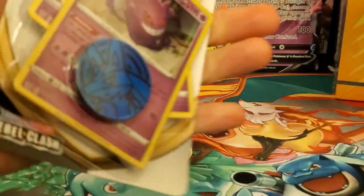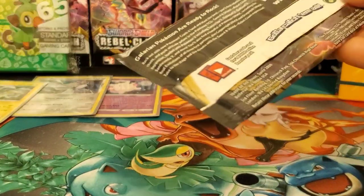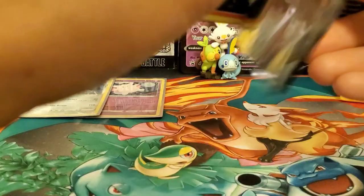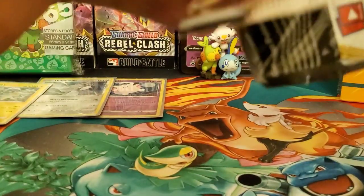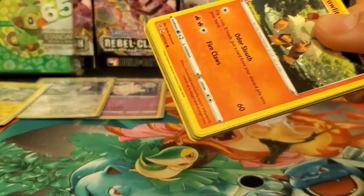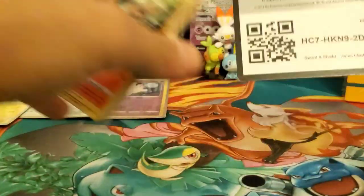These single-pack blisters with the promo cards aren't bad — they're $4.99. You actually get three cards, a holo, and a coin, so that's a really good deal because single packs are $4.19 by themselves. So you're getting promo cards on top of that — that's a pretty good deal.